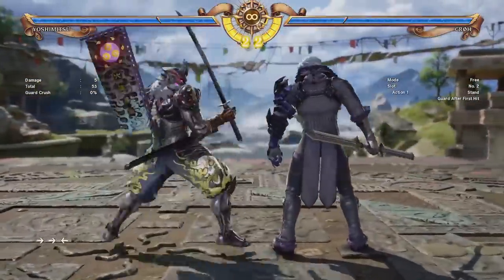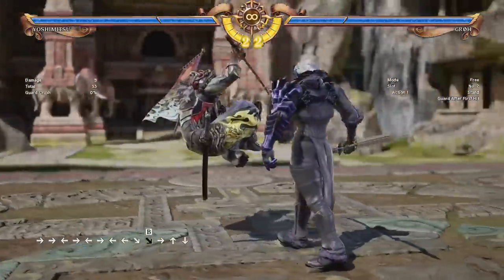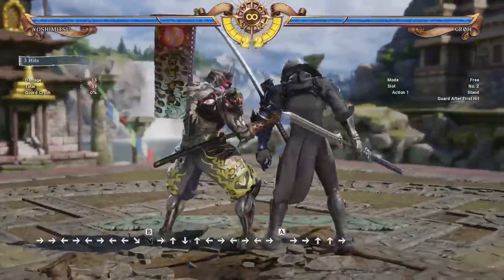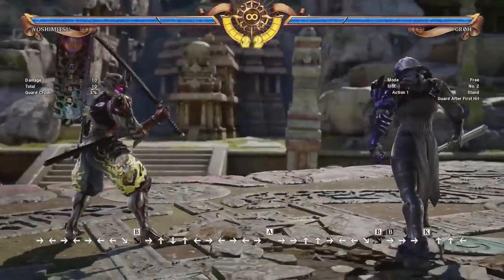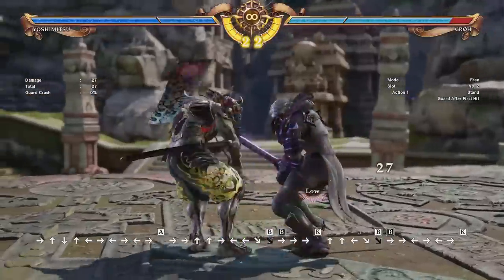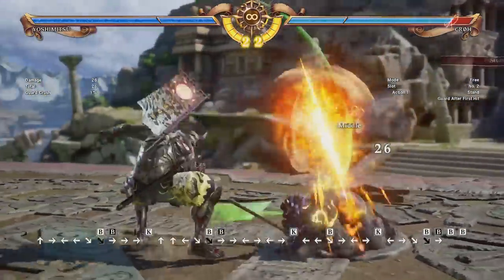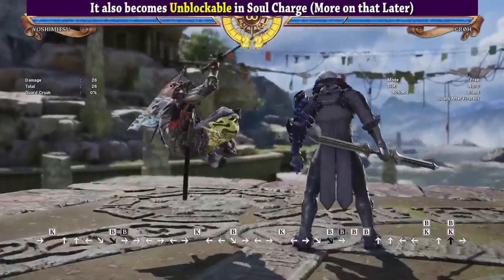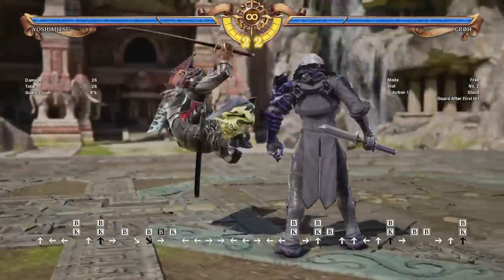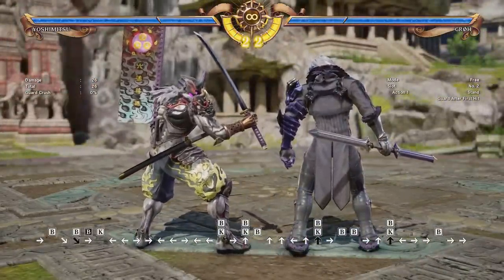3-B is not just good for starting combos — it can also be a good way to end combos, because you can still hold the button and go into the dragonfly for a mix-up. In dragonfly, if the opponent tries to press buttons at frame disadvantage, you can do A for a counter hit with pretty good damage. If you want a low mix-up, use K — but be warned, it no longer leads to a full combo like in Soul Calibur V, and if they block it they can hit you with a full combo. The B option does lead to a full combo and is actually safe on block — it might even be plus. So to summarize: 3-B is great for starting combos, ending combos, and it leads to mix-ups. It's an all-around fantastic move.